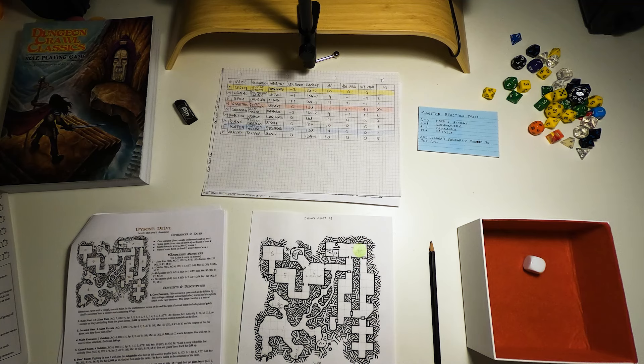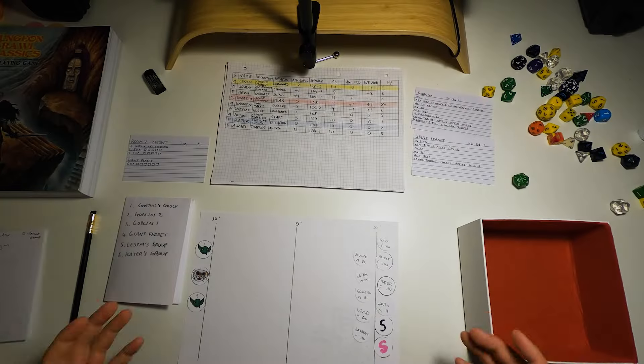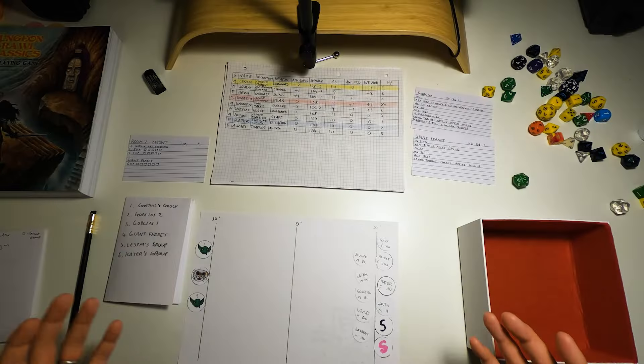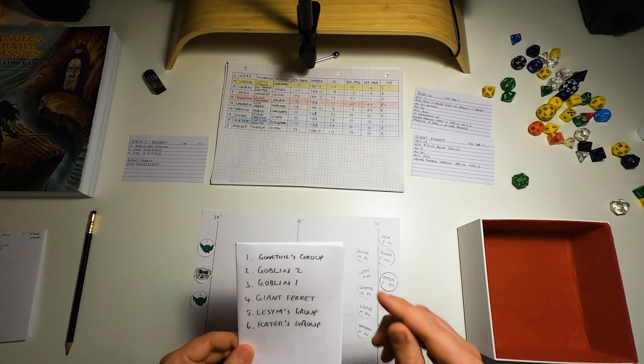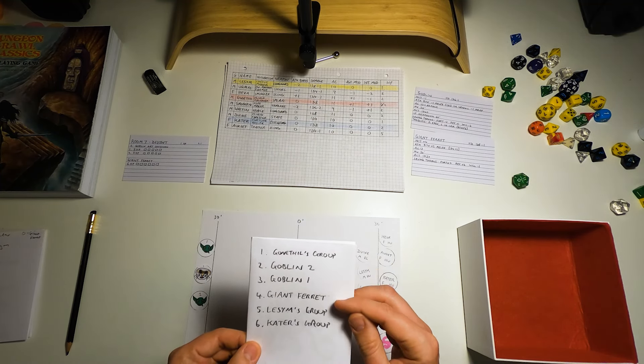Since they're goblins, I'm not going to do a reaction table roll — we are just going to attack them straight away because our guys just hate goblins and they want to clear out the whole dungeon. So we will get into combat. We're ready for the encounter. No one was surprised. I've rolled for initiative off camera. We've got Gonethil's group, then goblin two, then goblin one, then the ferret, then Lessim's group and Cater's group. The two goblin rat catchers both have five hit points and the giant ferret has six hit points.